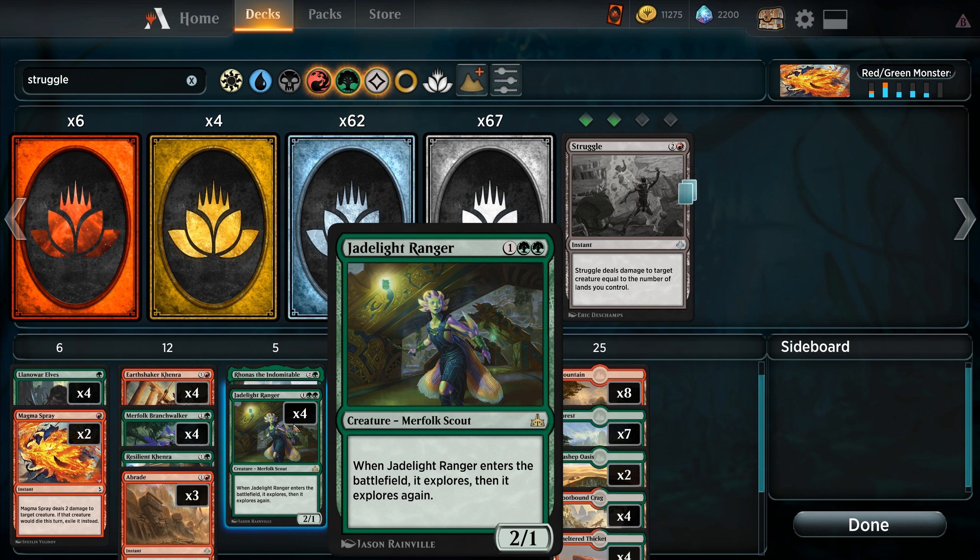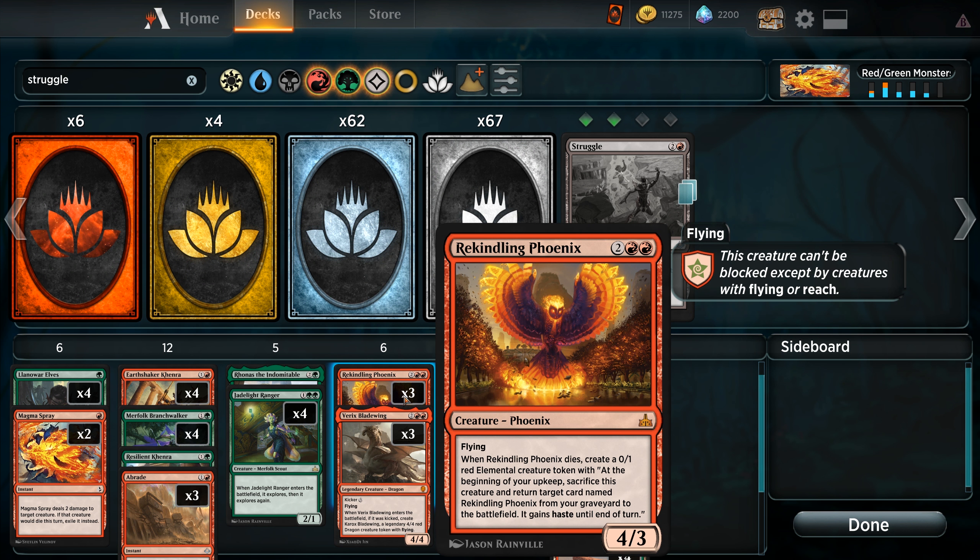The second of our explore creatures is also a playset — Jadelight Ranger. For one and two green we have a 2/1 that explores twice, which is a whole lot better than exploring once. Then we get into our upper range — our creatures that are meant to win us the game. Three Rekindling Phoenix, another threat that's very difficult for the opponent to deal with unless they have the appropriate responses such as exiling it. Otherwise it's going to cost them at least two cards to deal with, as they have to kill the Phoenix and then kill the 0/1 red elemental creature that it makes so that it doesn't recur.